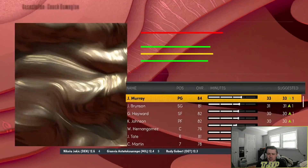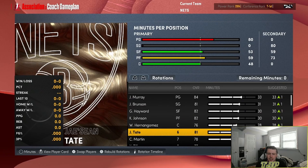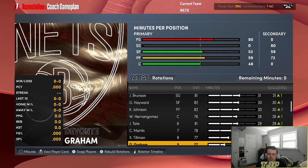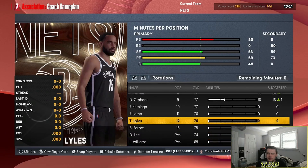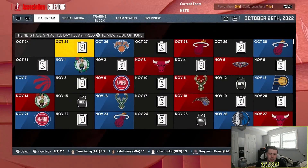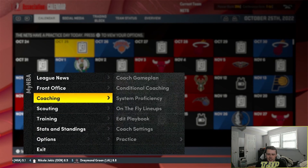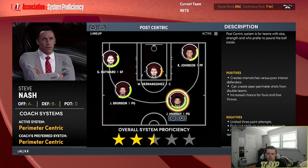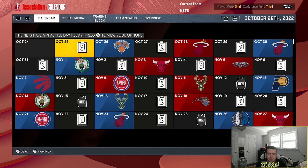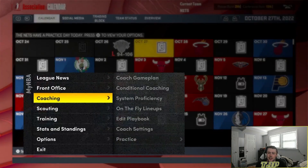Let's take a look at the starting five: Jamal Murray, Jalen Brunson, Gordon Hayward, Keldon Johnson, Willie Hernangomez. Then we've got JaeSean Tate, Caleb Martin, Xavier Tillman, Devontae Graham, Jonathan Kuminga off the bench. It's not an awful team, but it ain't good. First game of the season against the Knicks — are we gonna win? Nope. We've gotta make a trade already.